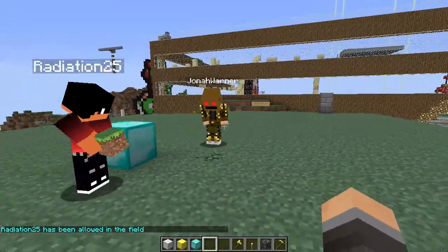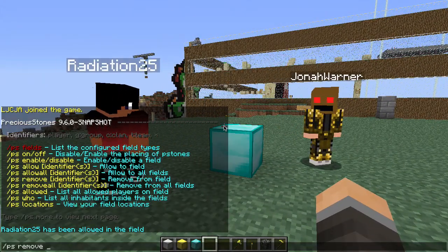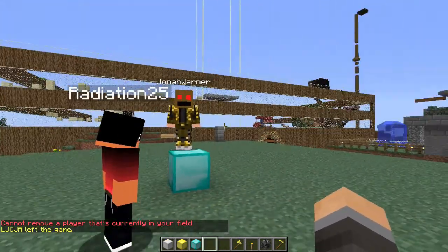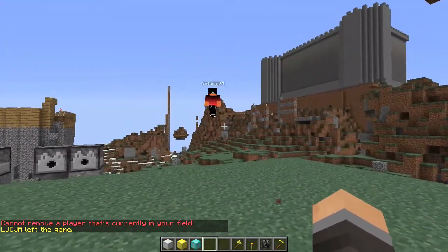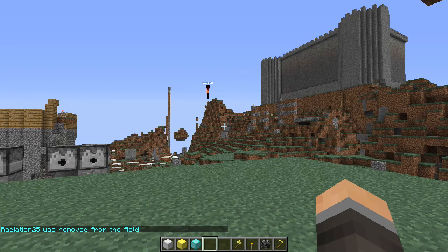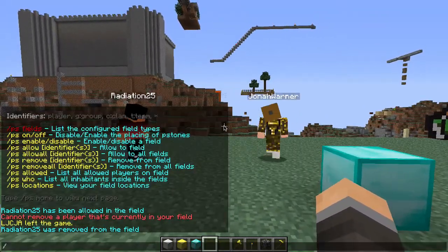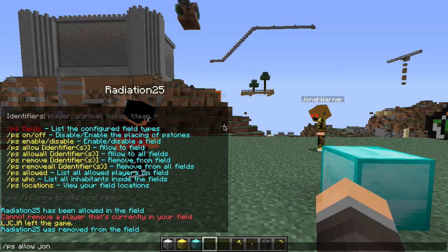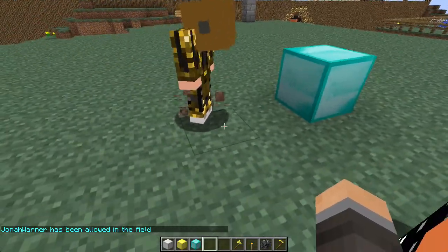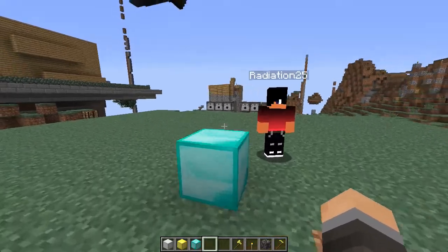Now Radiation can destroy, but Jonah Warner still can't. I can remove people, but I can't remove them while they're inside the field, so once they fly away and leave the field, I can type slash PS remove Radiation, and now he shouldn't be able to destroy here. Then if I type slash PS allow Jonah, now Jonah should be able to destroy here — and yes, now Jonah Warner can destroy.